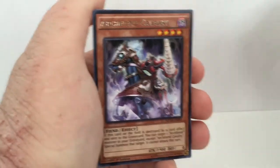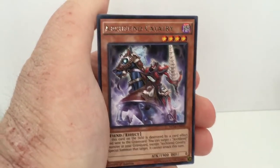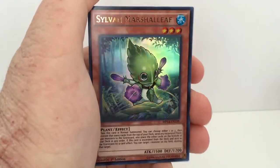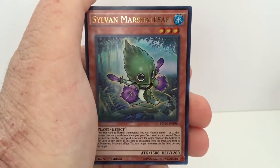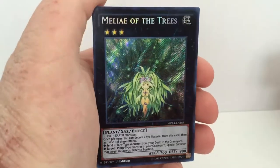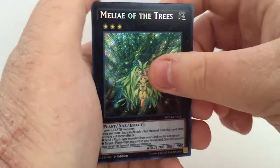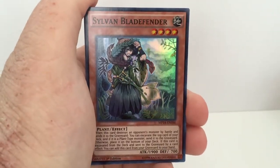For a rare, we have Arch Fiend Cavalry. Ooh, we got a nice ultra rare — Sylveon Marshalif, which is a nice one. For our secret, we got Melee of the Trees, which is nice. And for our super, we got Sylveon Blade Fender.